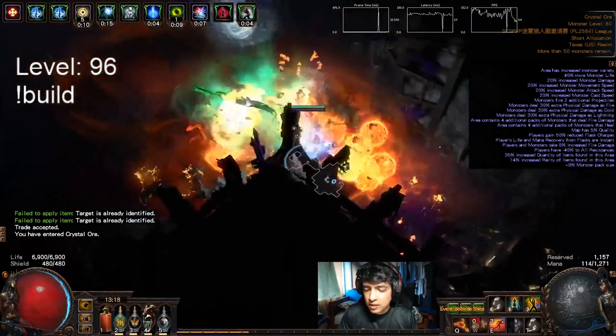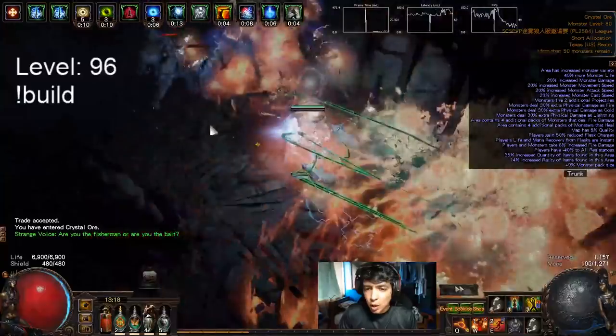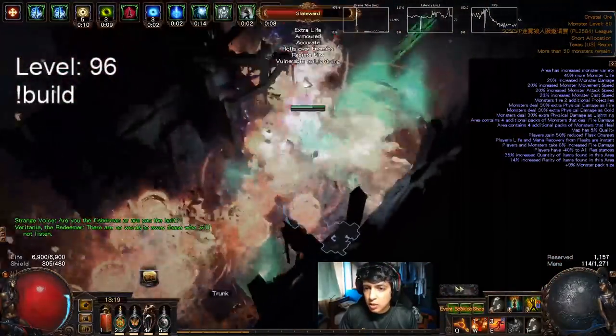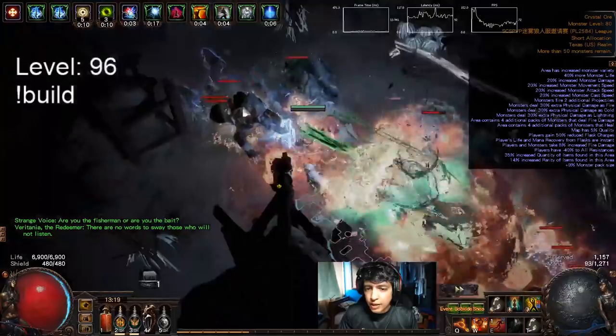What's up gamers, it's Gucci here bringing you a how-to level a Spellslinger BD Necromancer video. I like to start by saying that at the end of the day you should always do what you're most comfortable with, whether that's swapping the Spellslinger at 24, 31, 41, or 48. Just do what feels good to you and it'll turn out great.